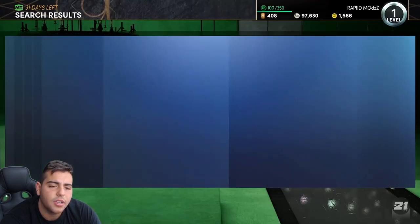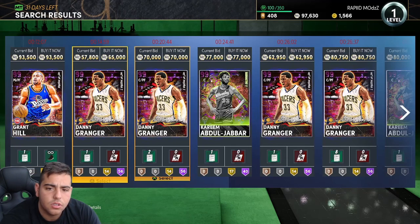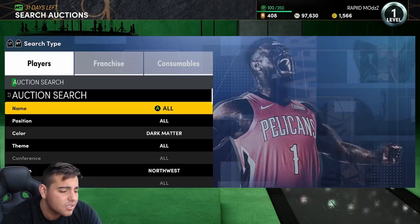Another good one — not Pacific, I think Central. If you get rid of Granger, that's really it for the Dark Matter filter.